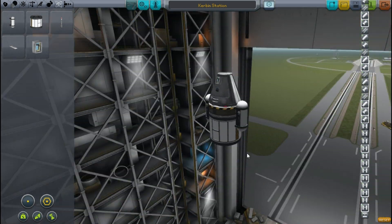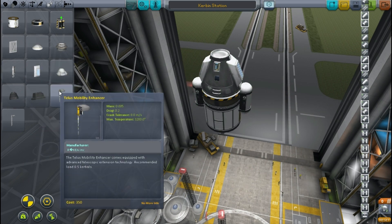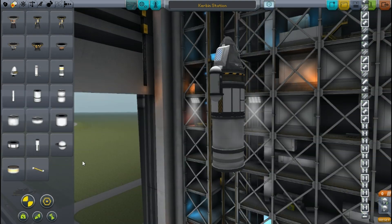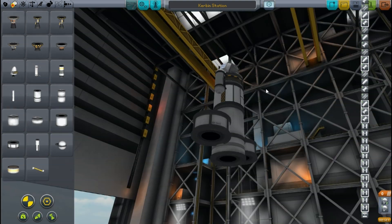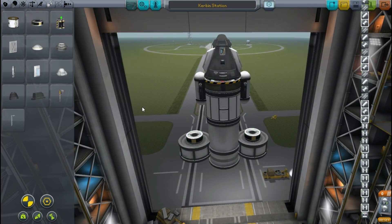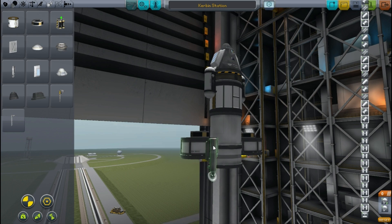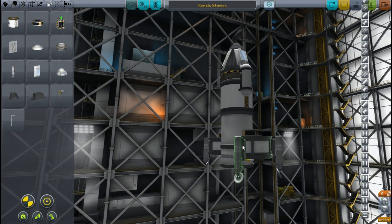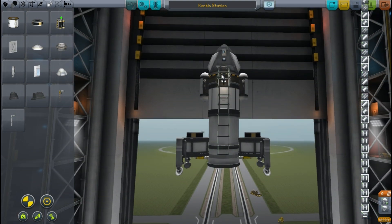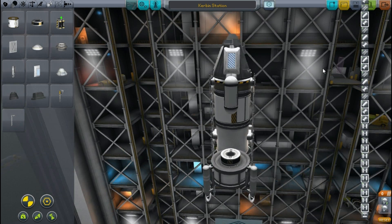Right now we are building ourselves a new and improved lander, because the one we have been using is getting a bit out of date now that we have things like those ladders we unlocked in the last episode during the polar expedition. It's just a normal lander — it's got fuel, it's got science, it's got some parachutes. I put some radial tanks on the sides to give us a bit more fuel since we're doing a bigger mission.